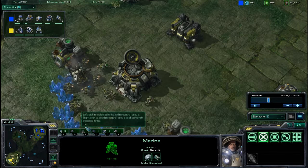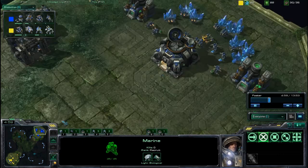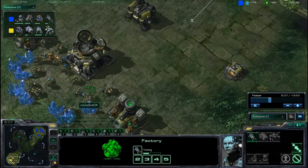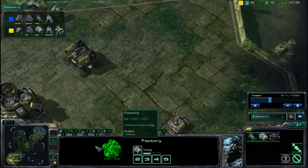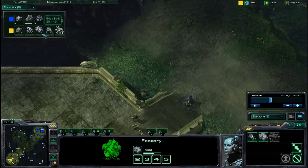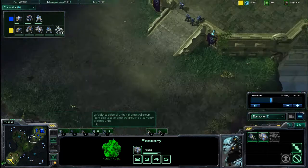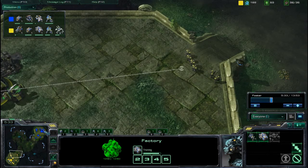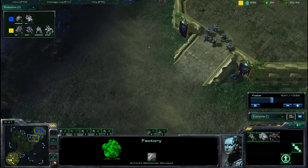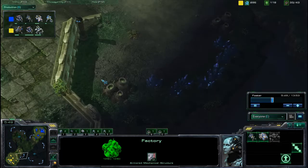Braddock looks supply blocked at the moment. Envious is now building a star port. Braddock is getting a tank; Envious is getting a Hellion. Braddock is possibly going to do some containing with tanks — he is getting early siege tech, so he might put some tanks at the front or try to contain Envious in his main while getting up an expansion. He thought about moving out but came back — is he waiting for siege tech to finish? That's the question. Siege tech is about done, so Braddock could probably move out right now with his tank.